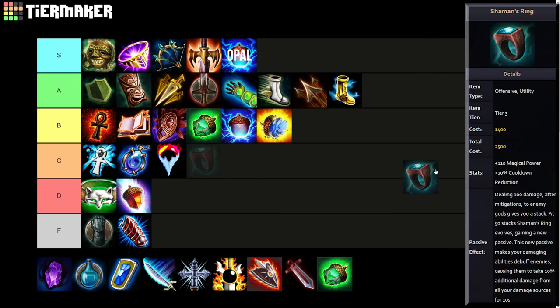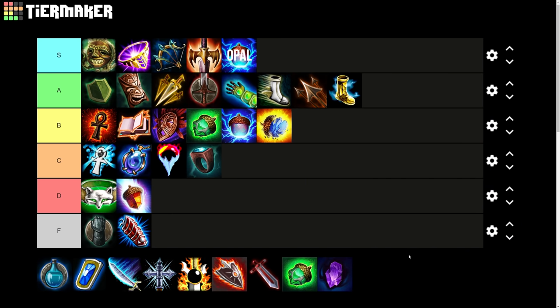Shaman's Ring — its passive basically got stolen and put on Spirit of the Magus, but I thought I'd include it anyway. It was okay, a pretty niche item. Basically you apply damage to people and they have a mark where they take additional damage — it's basically a worse version of Spear of the Magus's current passive.